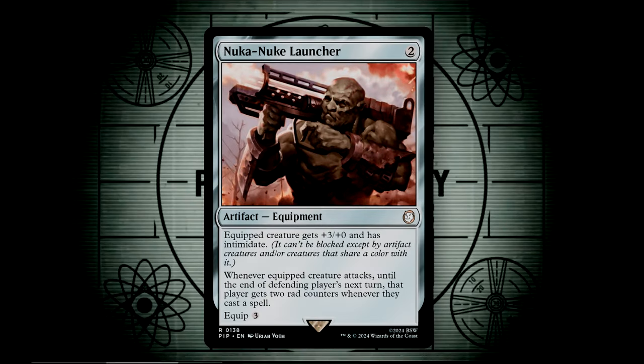Nuka Nuke Launcher is an equipment that gives +3/+0 and intimidate. Whenever the equipped creature attacks, until the defending player's next turn, they get two rad counters whenever they cast a spell. This is a very dangerous card and can force the defending player to play very conservatively, lest they rack up some nasty rad counters. This also does not require the creature to even connect with the opponent to get the triggered ability — it needs only to attack.